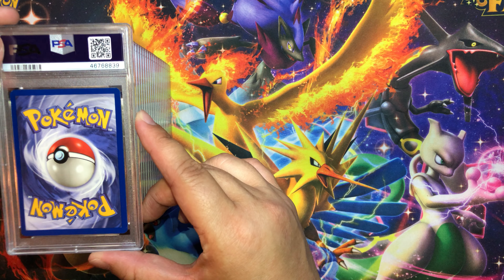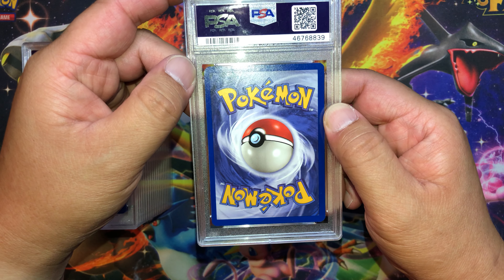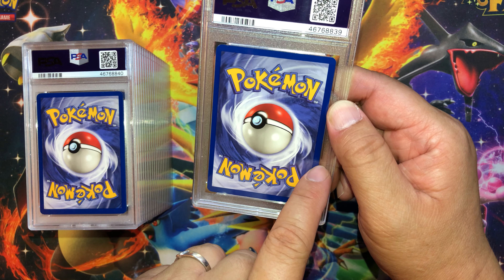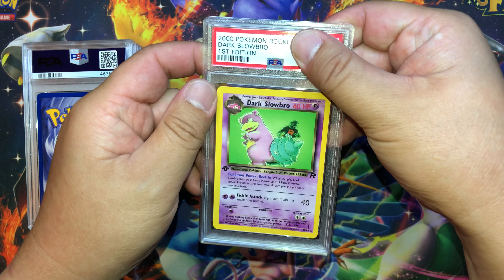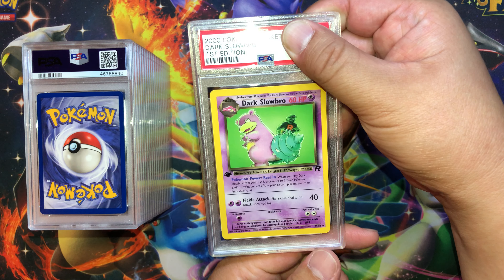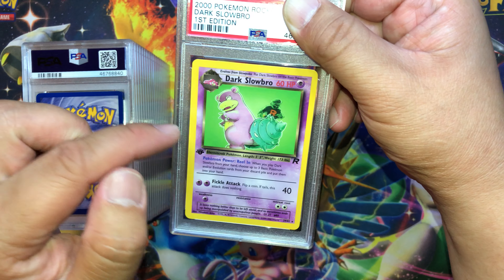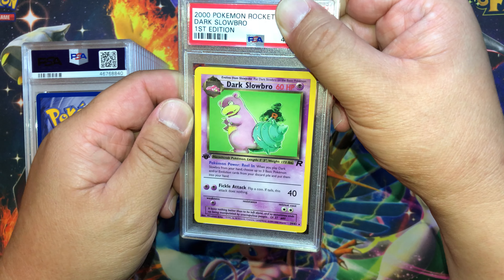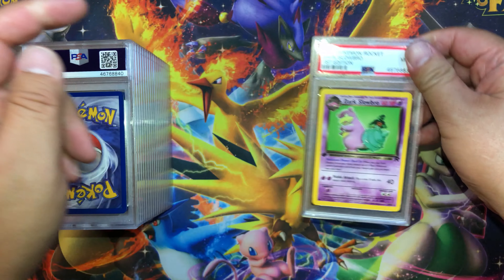There is a white mark on the top left corner, and it is definitely off-centered — thicker on the right. Which card is it? Dark Slowbro, the non-holo first edition. Check out the background — there is someone from Team Rocket right there. It's a little off-centered, thicker on the left and on the right, but no scratches or dents that I can see. And what do we get? Mint 9.